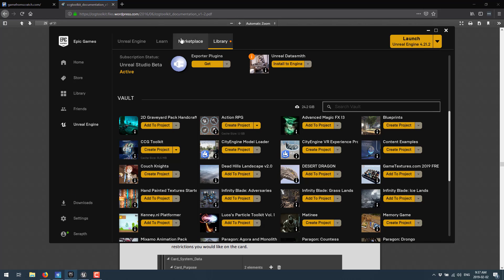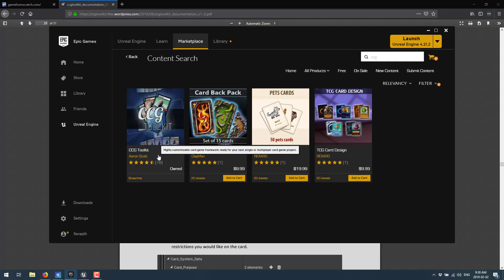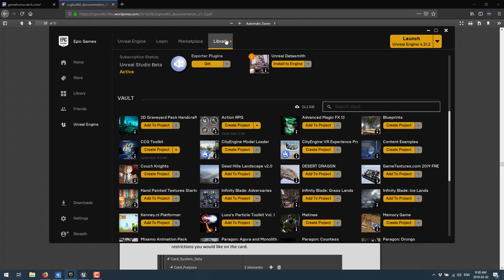When you're ready to grab this, come into the Epic Game Launcher, especially if it is still February of 2019 — it's completely free. Go to search for CCG in the marketplace, and you will find CCG Toolkit. Add it to cart and then buy it. There's no money involved — you basically just buy it for free, but you do have to purchase it before it's available to you. Once you've purchased it, you'll be able to come into your library, find it under CCG Toolkit, simply create a project, and you're off to the races.